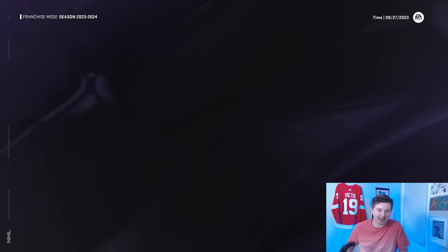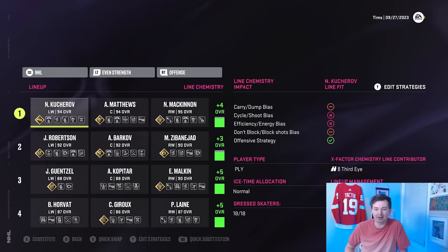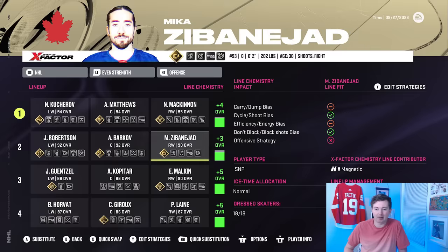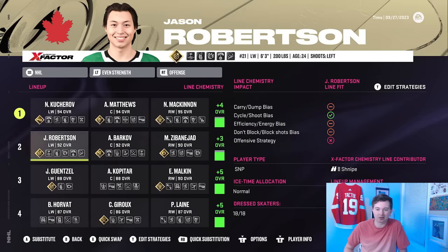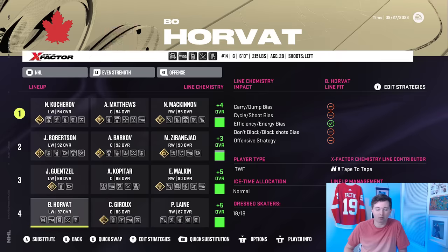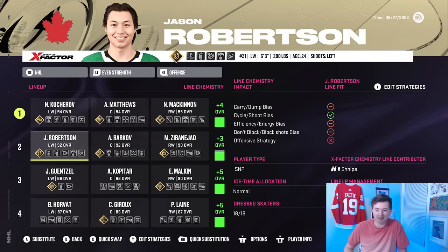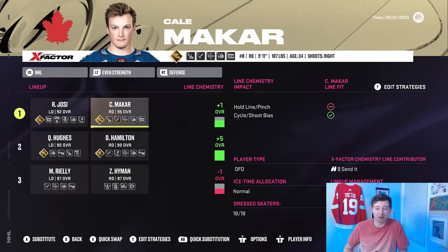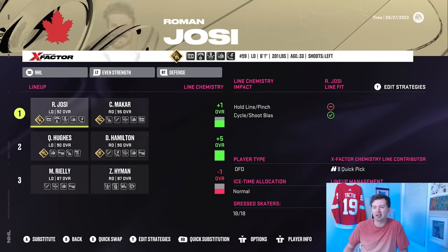The lines for this team are unbelievable. First line: Kucherov, Matthews, McKinnon — all 94, with McKinnon actually at 95, plus a +4 chemistry bonus, so they're playing like 98s and 99s. Ridiculous. Second line: Zibanejad, Barkov, Robertson — plus 3. Third: Guentzel, Kopitar, Malkin — plus 5. Fourth line: Laine, Giroux, Horvat — also plus 5. The entire top six is 90-plus with excellent chemistry. Defensively, Josi and Makar — arguably the best left-hand and right-hand defensemen — are on our top pair, though somehow only getting a plus 1.